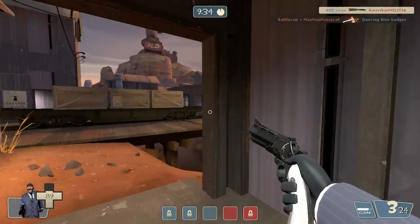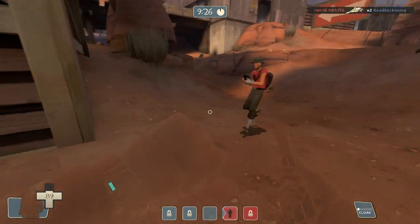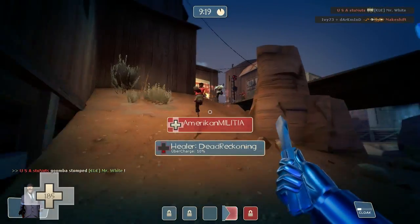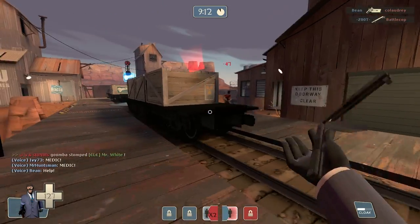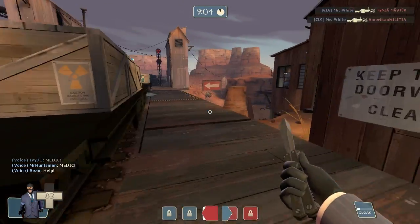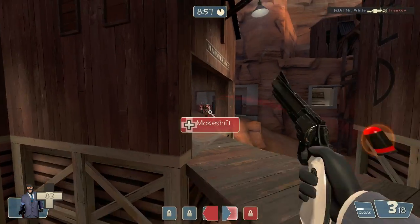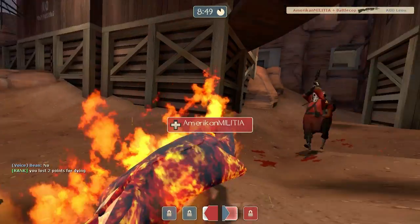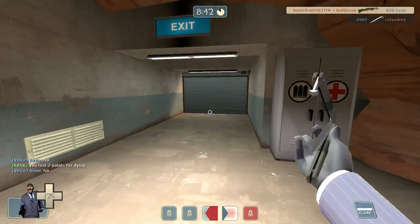For my primary weapon I'm using the standard revolver just because I don't have any other primary weapon due to the lack of me playing as a spy. But if I had a choice, it would probably be the L'Etranger — I'm not sure how to pronounce it, but I think it's L'Etranger since it's French. I would not use the Ambassador, because even though it's really accurate, deals high headshot damage, and has a shorter cooldown, it has a little bit less damage than the standard revolver or the L'Etranger.